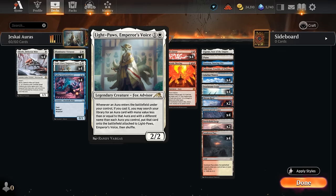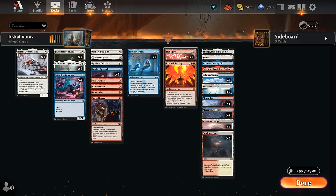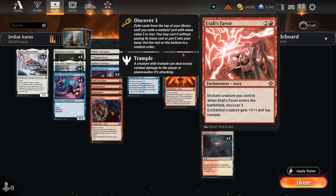This two-mana 2/2 says: whenever an aura enters the battlefield under our control, if we cast it, we can search our library for an aura card with mana value less than or equal to that aura with a different name than each aura we control, and put it onto the battlefield attached to Light Paws. So in essence, we just get to find more auras whenever we cast an aura, increasing Light Paws' power and toughness and giving it various abilities. Light Paws synergizes incredibly well with the new Itali's Favor — a three-mana aura that, when it enters the battlefield, lets us discover 3, giving the enchanted creature +1/+1 and trample.